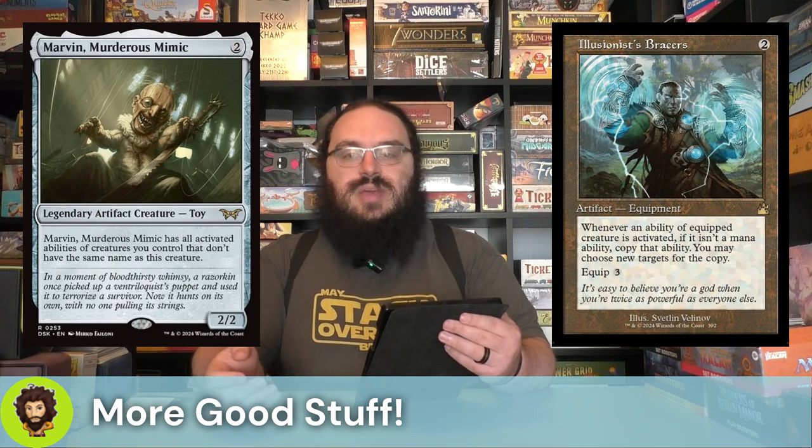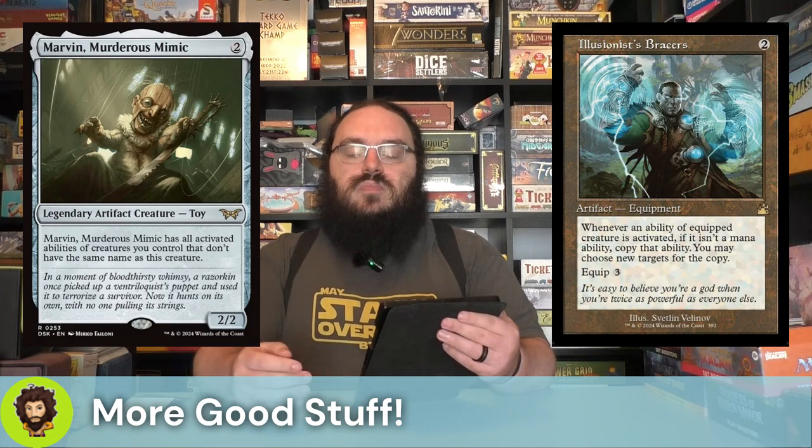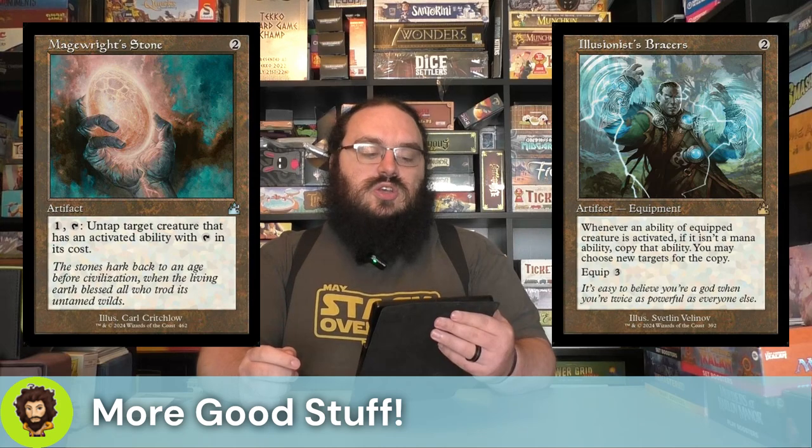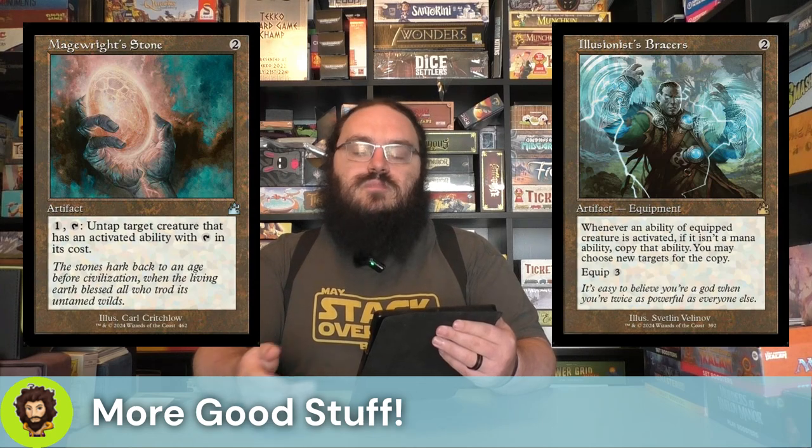Illusionist's Bracers is equipment for two, three to equip. Whenever the ability of an equipped creature is activated and it's not a mana ability, we get to copy it. So for one mana, tap, create two things. Magerite Stone is two mana, artifact — one and tap it to untap, ideally our commander or Kiki-Jiki, but either way it's pretty strong.